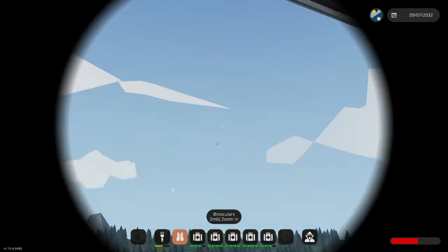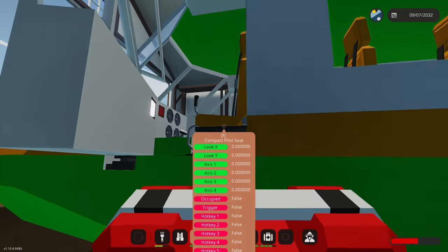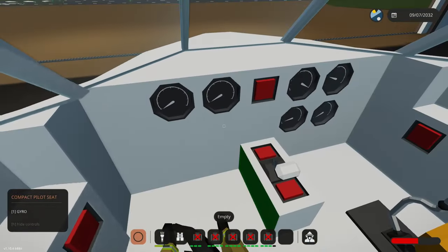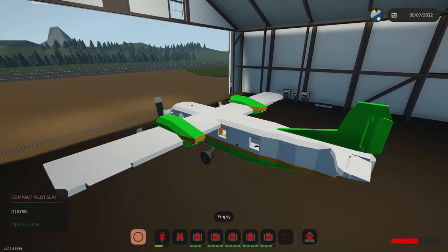Alright guys, the paint job is finished — I'm pretty happy with it. It doesn't really look like it's going to have weapons all over but you know, it's fine. We're going to use it for other things as well. Right now we're going to use it to go down and see our friends down the coast. So let's spawn it in and make sure all the doors and everything work. Very nice, and I put these ones on as well. Awesome. Let's jump in here, shut the door and turn it on.